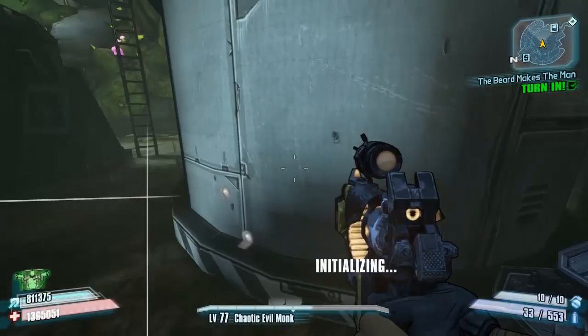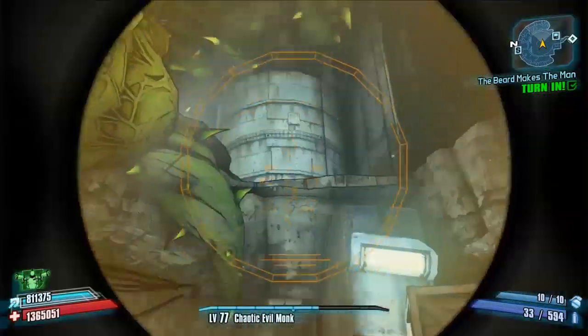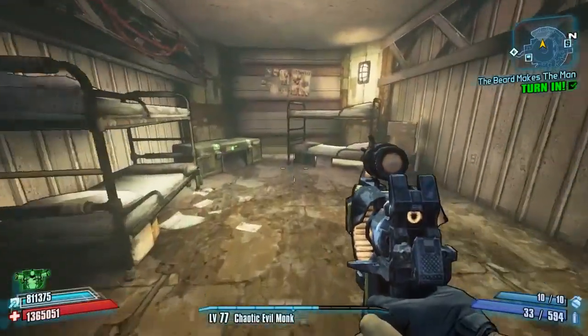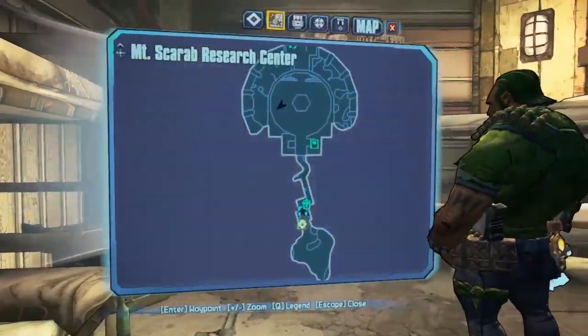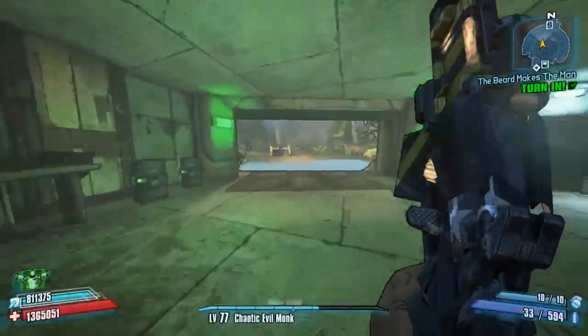This is the area where you drop down into the prison area — drop down this hole right here. Continuing from there, go straight down from where you drop out of that control room into the first cell right in front of you. There is a small dial chest right here.